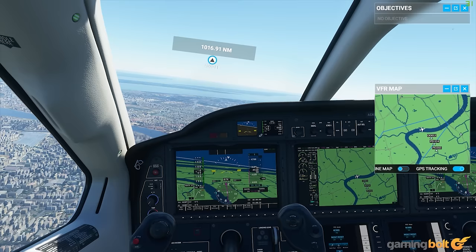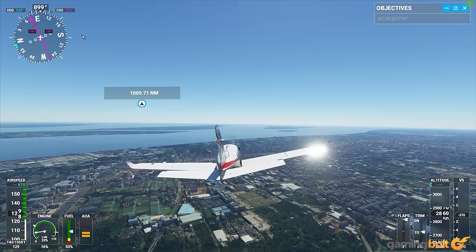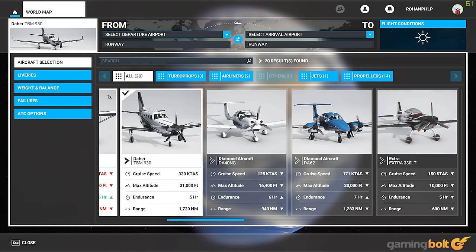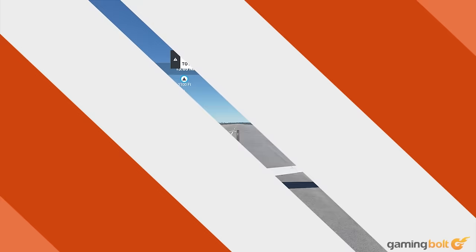Long Distance Flights. Given the amount of real estate available in this game, it goes without saying that you'll often be going on long journeys. Long flights can often be the best part of the game, especially depending on weather conditions or whether or not you take scenic routes, but if you want to speed things along and get to your destination more quickly, consider using jets or airliners. Those planes are the fastest of the bunch and great for long-distance flights.